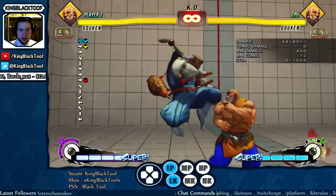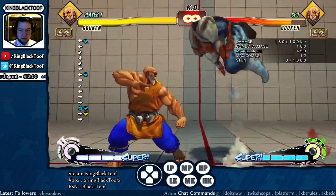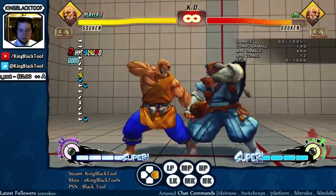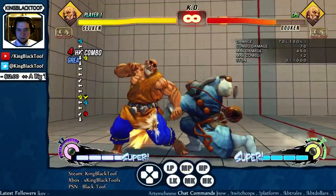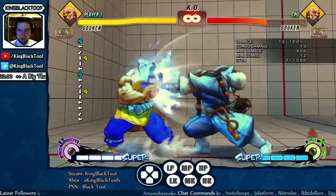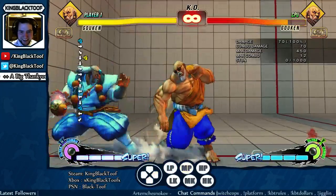The demon flip grab — he recovers faster, and everyone can quick-rise in this game. Crouching medium punch into fireball doesn't really work anymore for some reason. They nerfed it.